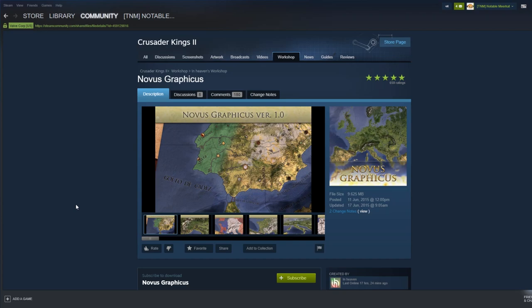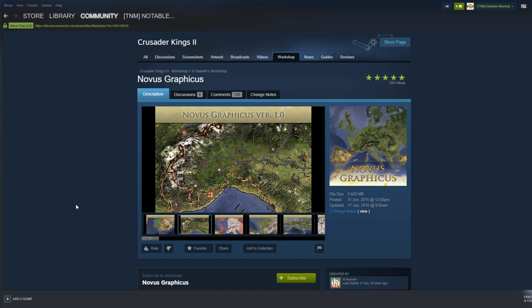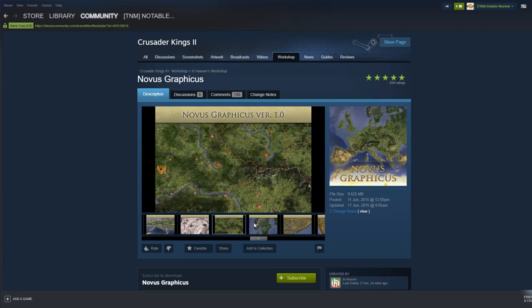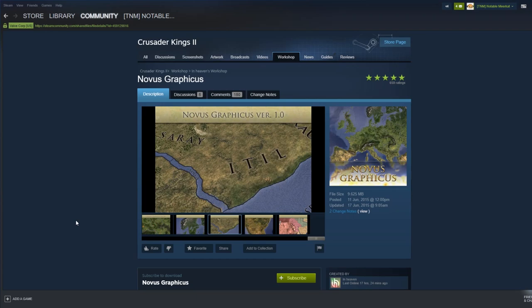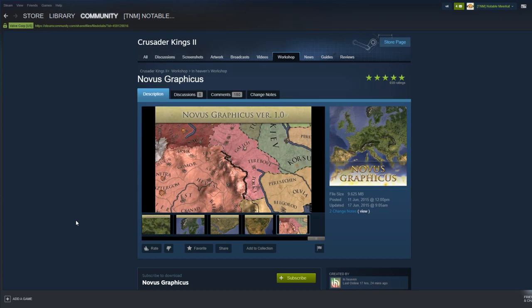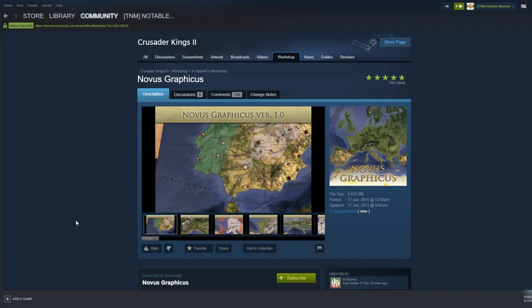Novus Graficus is more or less an alternative to some of the mods I've talked about, like the borders mod and water mod. It changes the way terrain appears and the way the map looks — much cleaner. If you like a clean map, Novus Graficus might be for you. It's very out of date but does still work. I personally don't use it in the series since I'm using Revolutionary Borders and Revolutionary Water, but it's an Ironman-friendly alternative I used to play with all the time.